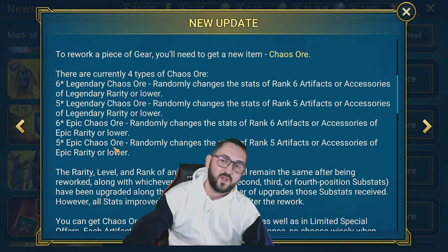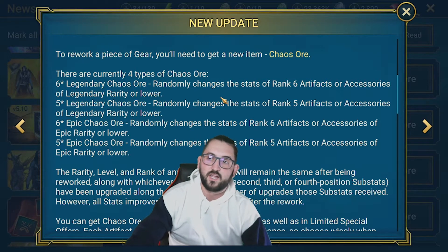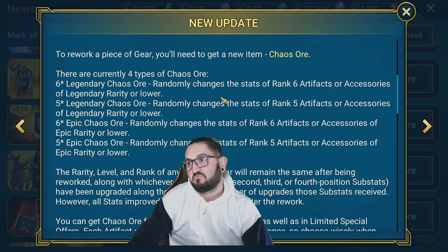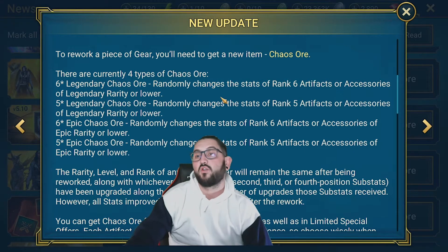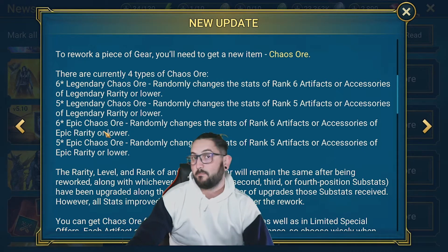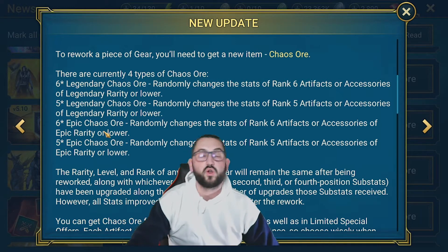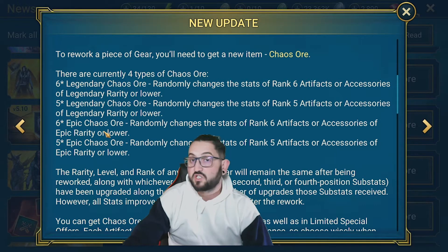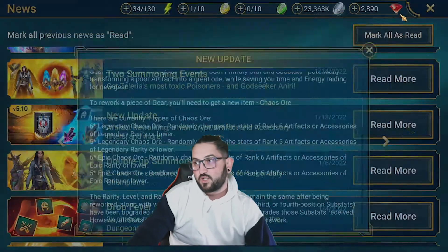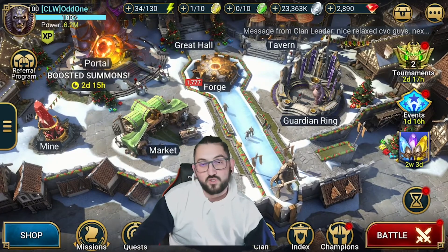What this one does is basically change the substats and main stats of whatever piece you select, giving you something random. So if you get a piece of gear with quad flat HP on a five-star legendary, you could reroll that and it might give you a percentage stat, or on a speed set it could give you speed, accuracy, perception, or any other of those choices.